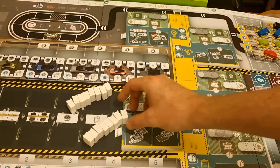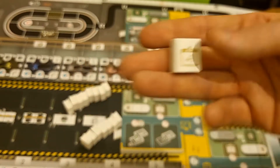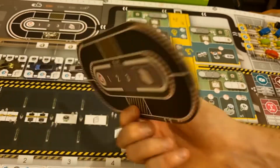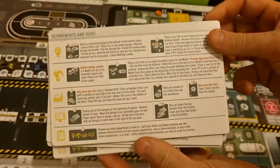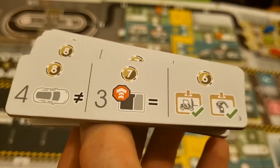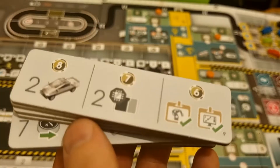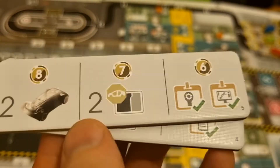In the small library we have 16 book tokens. We have a test track overlay which is double-sided for different player counts. We've got four player aid sheets and they are double-sided.